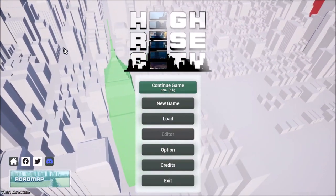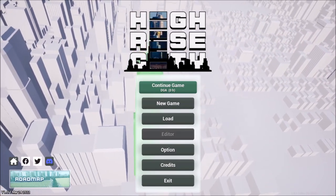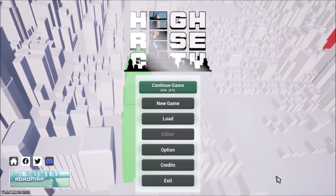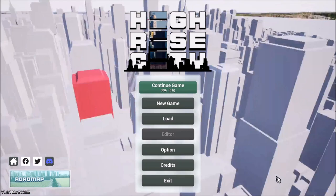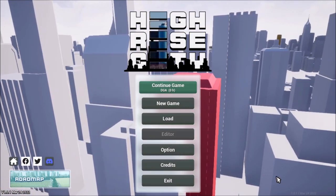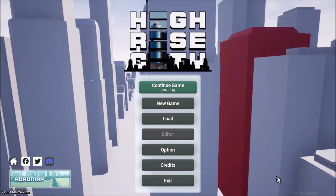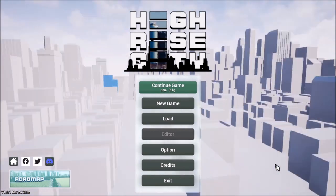Hey folks, this is Vince with Dad's Gaming Addiction, and today we're going to quickly review High Rise City. This is a game that you can find on Steam's Early Access program for about $25. There is a 15% discount until March 31st, 2022, so if you like what you see here, you can get the game for slightly cheaper.